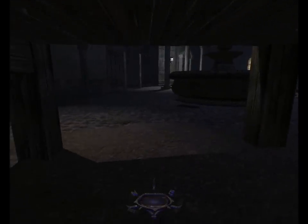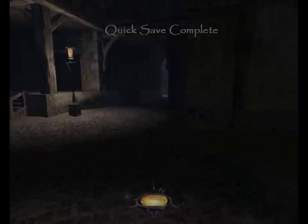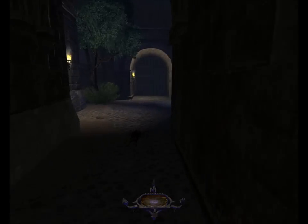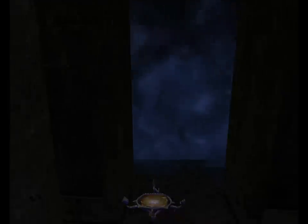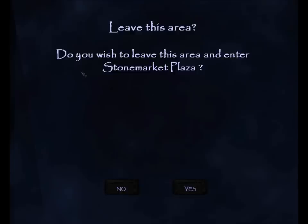There we go, that's what I wanted. I should be able to head through to Stone Market Plaza, which we haven't been to yet, so it'll have its initial encounter with the enforcers while we're here. We need to get to the Keeper Library again.